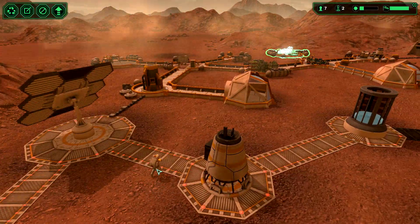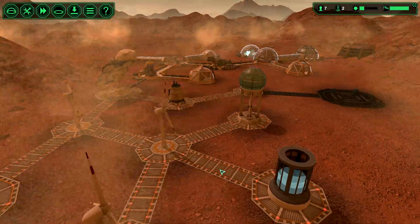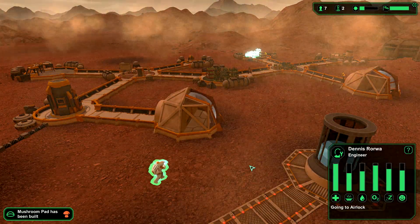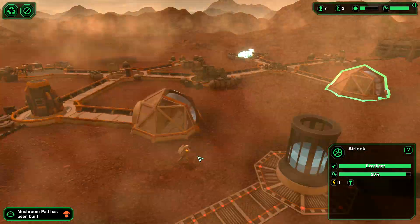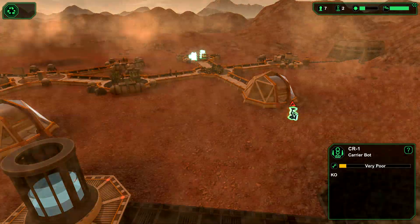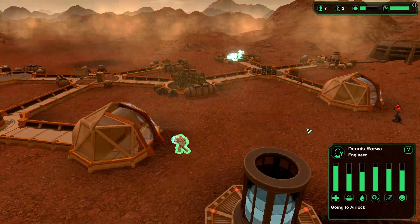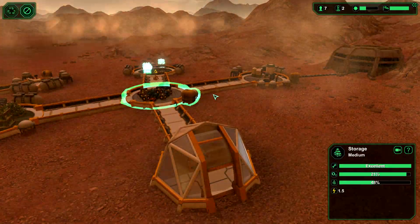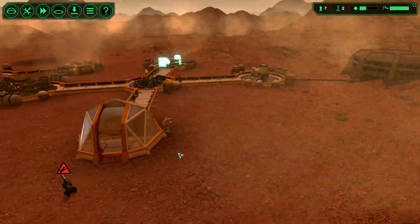Look at this — even the character models change. Get inside guys, they should automatically go inside once the sandstorm comes. Come on buddy — Dennis, he's an engineer, please get inside! Don't go outside, robot! Come on Dennis, robot go inside! He's gonna break down. Okay, good boy Dennis. They keep going outside — I guess they don't automatically stay inside during the sandstorm.